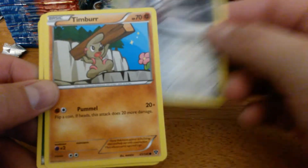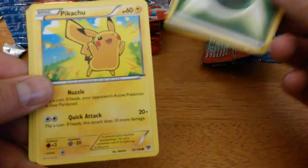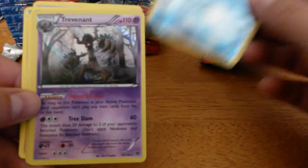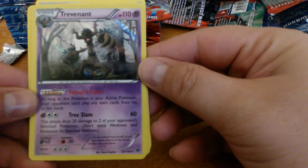Pawniard, Timber, Fennekin, Grass Energy, Pikachu, Reverse Holo, Panpour, and a Holo Trevenant. Let's look at this card.